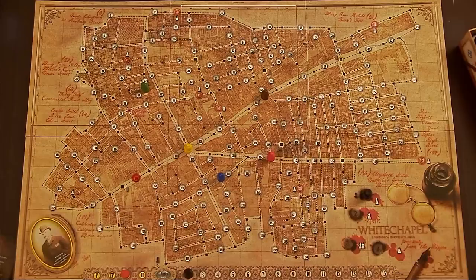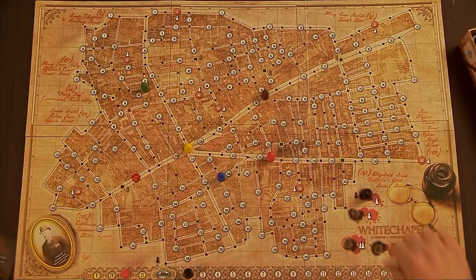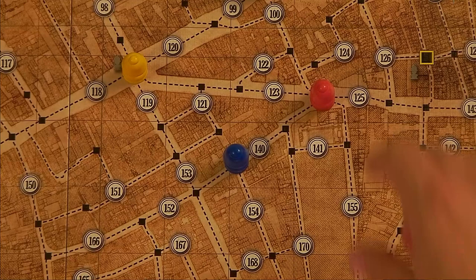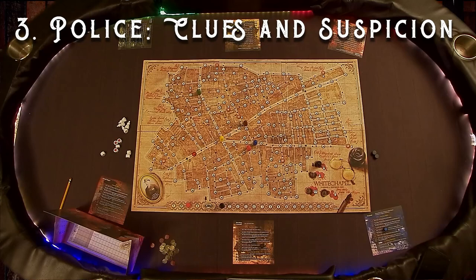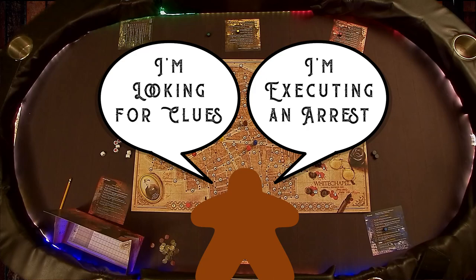Phase two: the detectives discuss their strategy and then, starting with the head of the investigation and going clockwise around the table, move the pawn or pawns they control. If a player controls multiple pawns, they decide the order in which to move them. Police pawns move along the dotted lines a distance of up to two crossings. They ignore numbered circles for the purposes of movement. Police may move through crossings occupied by other police, but they may not stop there.